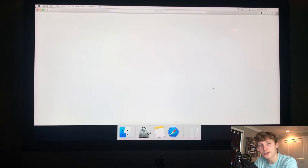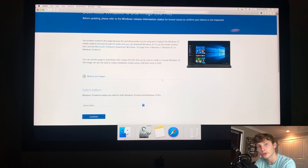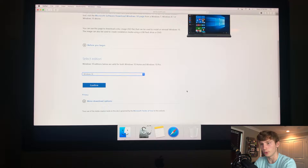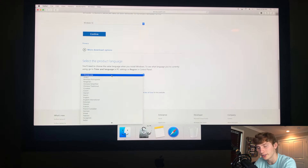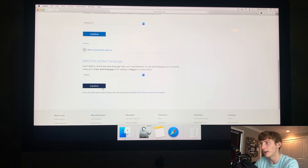After you've searched for the Windows 10 ISO file, click that first link. You'll want to select the edition — depending on when you're watching this video, the options may differ. Right now there's only one option, which is Windows 10, but if there are multiple options, just choose the newest one. After you select Windows 10, press confirm. Then select your language — English if you're from America, or whichever is your primary language.